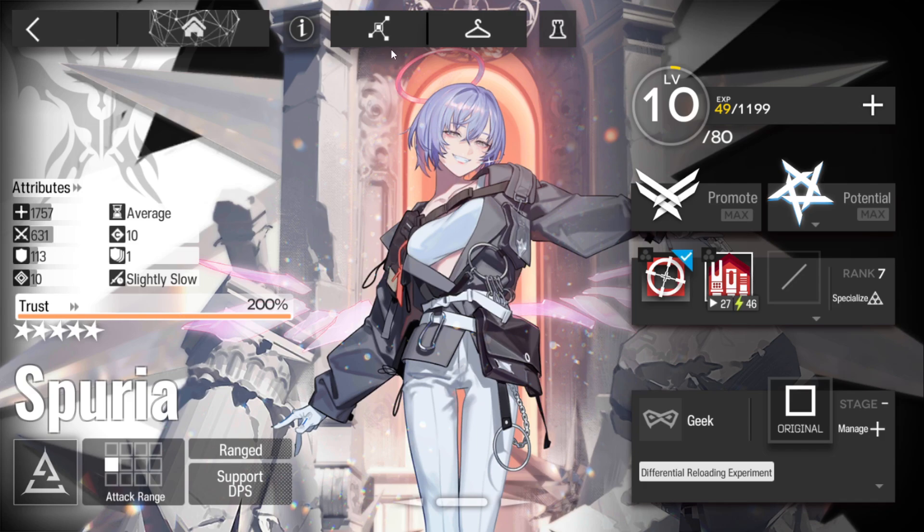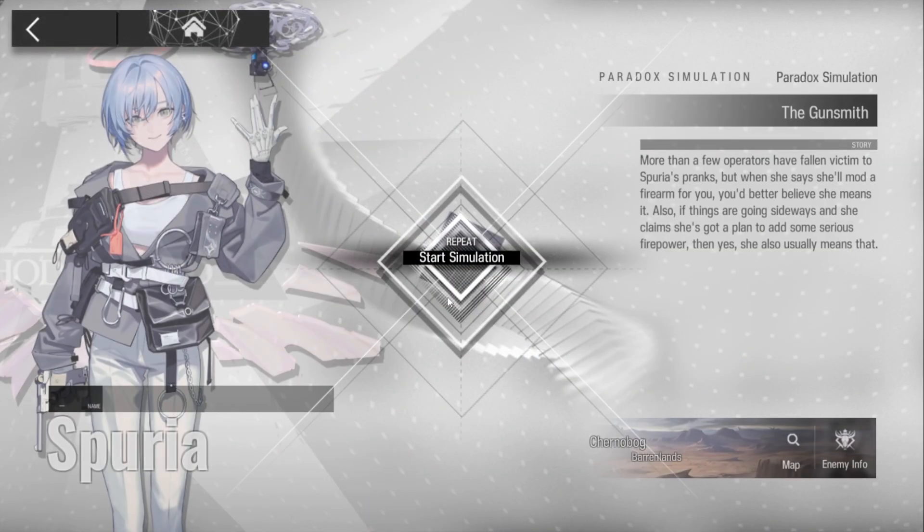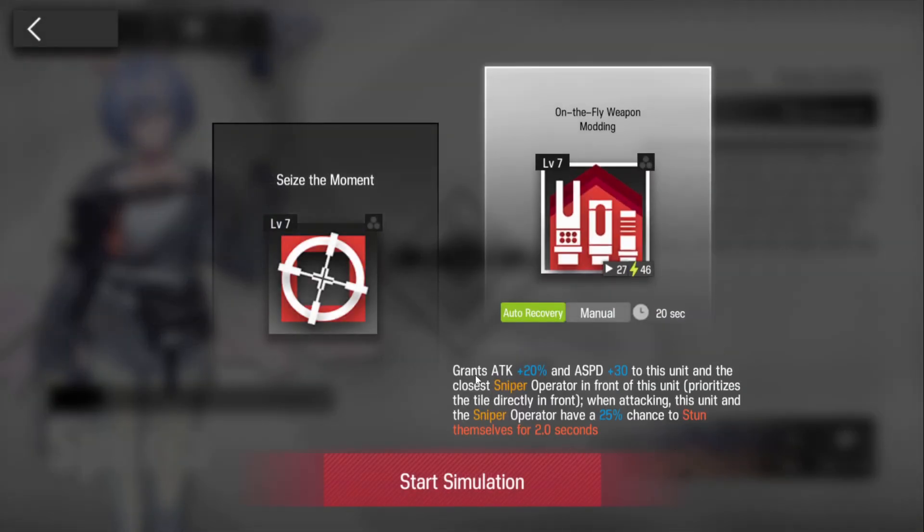This one's pretty simple. It's another one of those maps where you kind of only use the Paradox Sim operator as a support unit rather than being the highlight of the show. We'll be going in with skill 2, which grants +20 attack and +30 attack speed to this unit and the closest sniper operator.